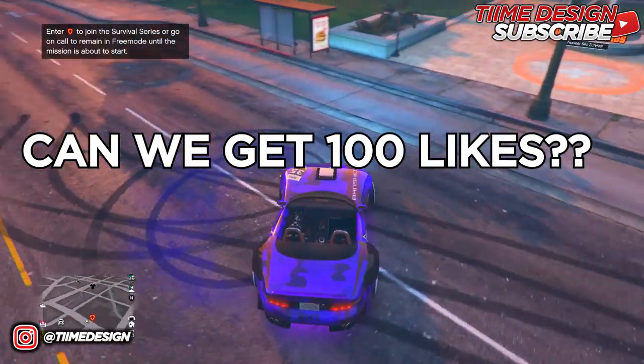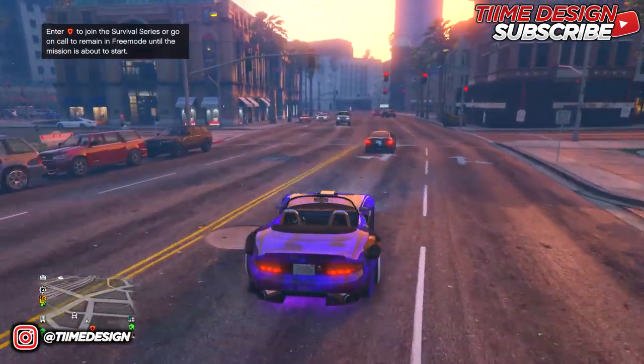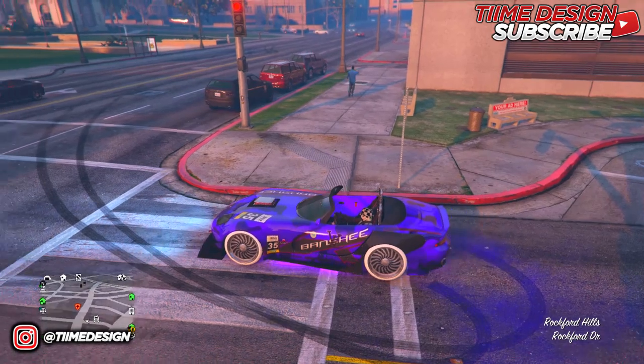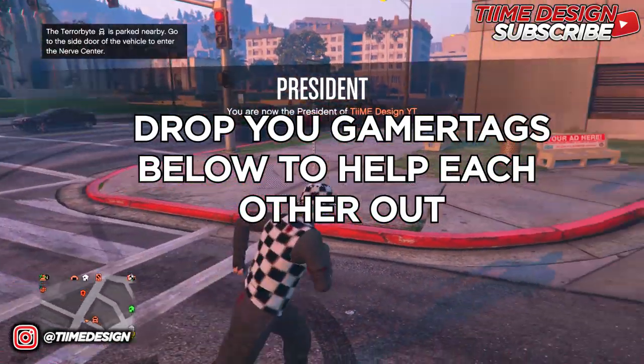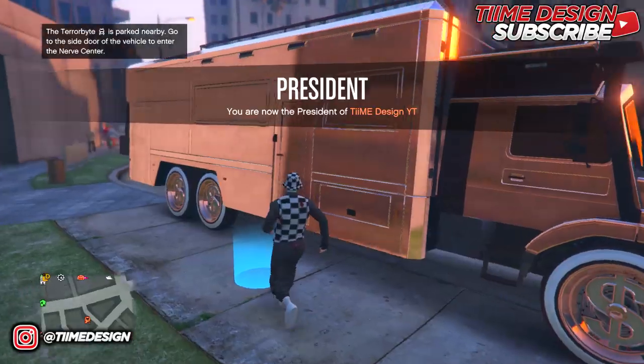This glitch on how to get the duffel bag is really easy. The requirements are simple — all you need is a Terrorbyte and something that can fly, such as a Mk II Oppressor or a Deluxo. If you don't own these, you can find someone who does, ask a friend, make a group post, or if you're in my crew you guys can help each other out.